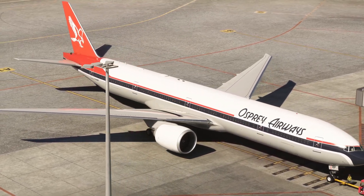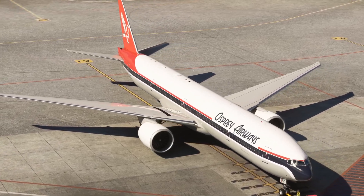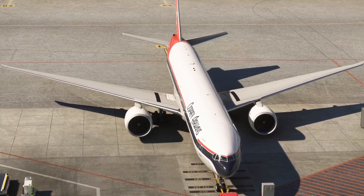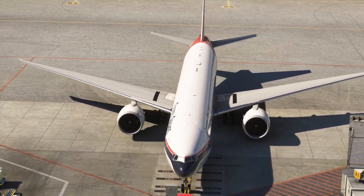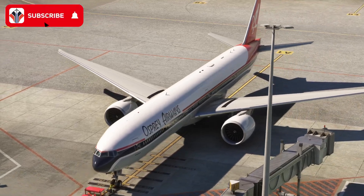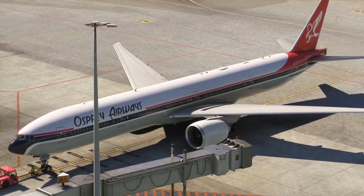Today's focus is all about short field performance. We've got a fairly short runway here at St. Martin, plus some terrain to avoid on runway 1-0, and we are heavy — currently 276,000 kilograms for a flight back to London Heathrow.